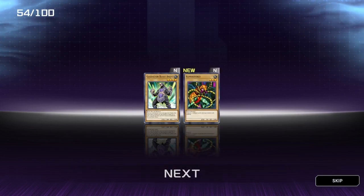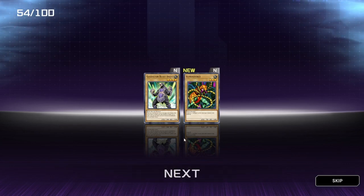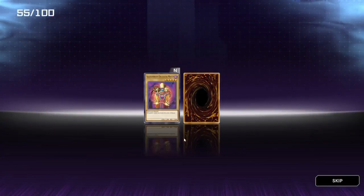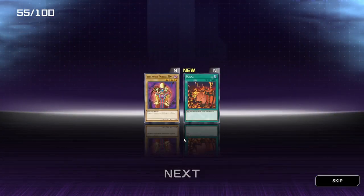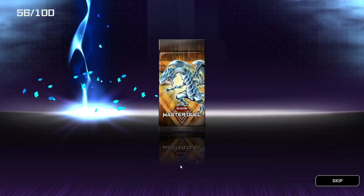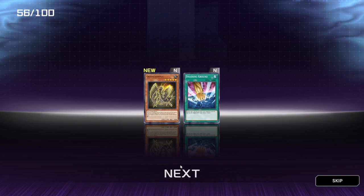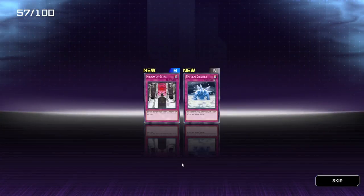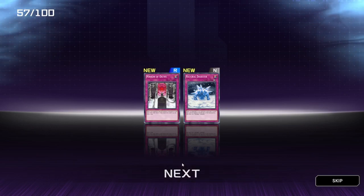We also got Gladiator Beast Andor. Illusionist Faceless Magi and Ukhazi — I can't say that word. Grasshopper and Smashing Ground — not bad at all. I think it's Grasshopper. Mirrors of Oath and Natural Disaster.